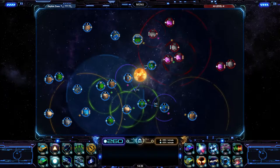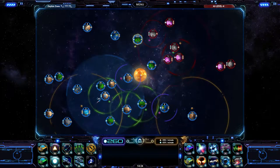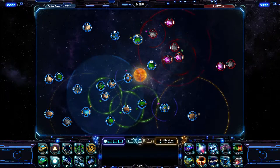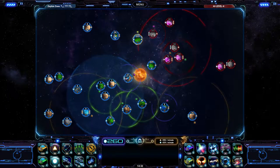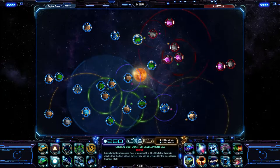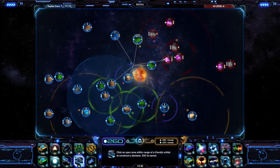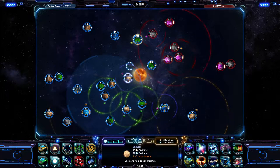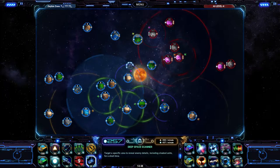Since they're not attacking anything but these two planets that are in their zone, we can not worry too much. Just move all our dudes together, mob it — really simple gameplay at the moment. Kind of want to connect all these dudes together with a star base to make it a little bit easier to jump around.